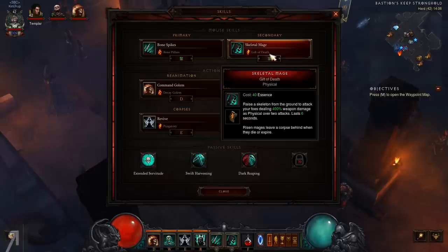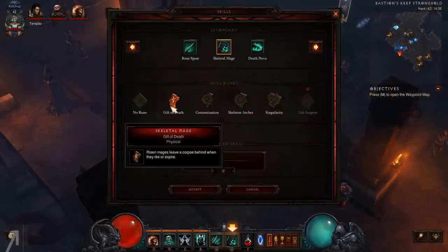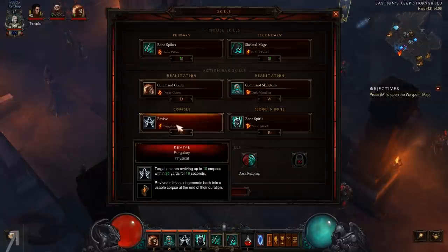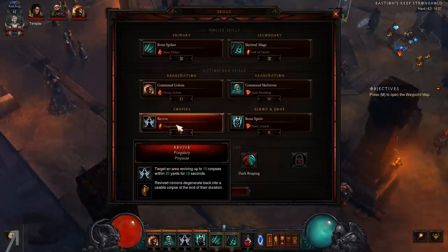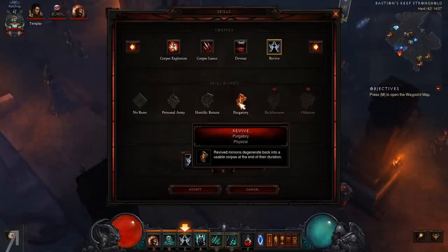I'm using skeletal mage with the gift of death rune, which means risen mages leave a corpse behind when they die or expire. That synergizes extremely well with the main point of this build: revive. I initially didn't think revive was that good, but it revives 10 corpses and makes them fight for you for 19 seconds. The rune I'm using is called purgatory - minions that die after 19 seconds go back into a usable corpse, so you can use revive on them again, giving you an unlimited supply of corpses.